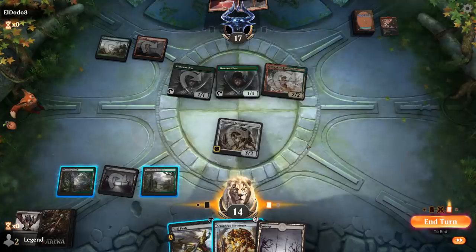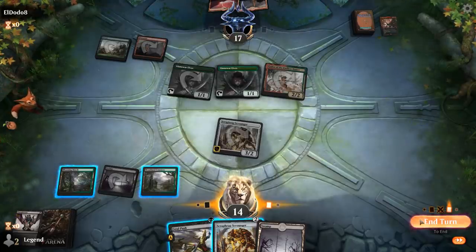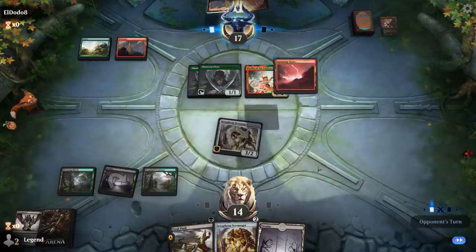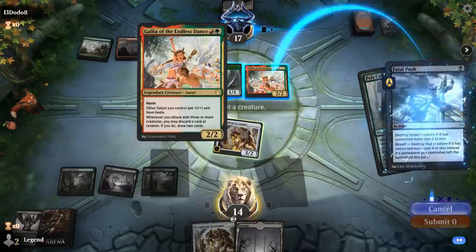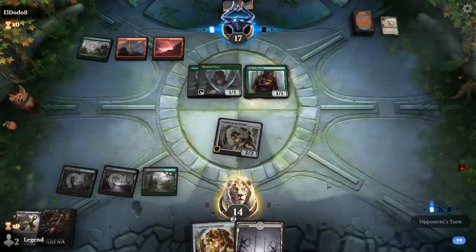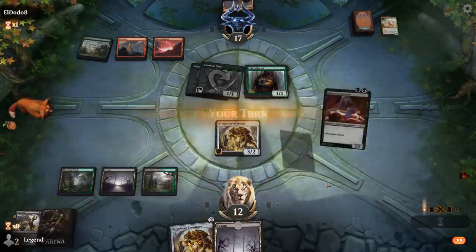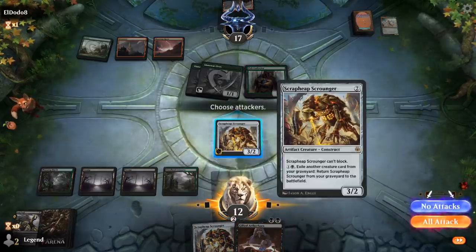We take Ember Cleave, and I don't want my opponent attacking with three creatures. I'll wait until their beginning of combat in case they drew a second Gallia. It's going to be Pelt Collector, so we want to kill Gallia in response so it doesn't pick up a counter. As the dust settles, we've got double Scrapheap and Gifted Aetherborn — an excellent draw in this matchup.